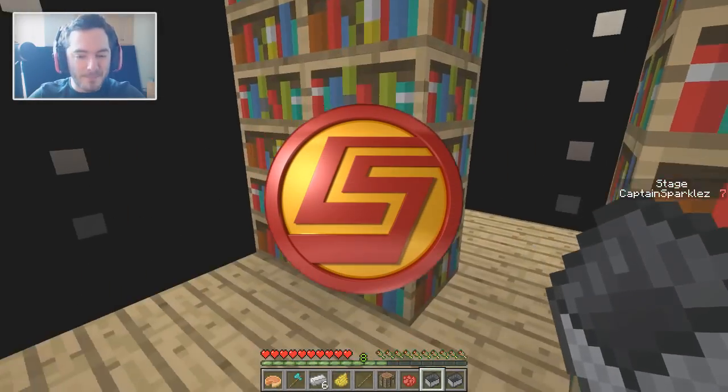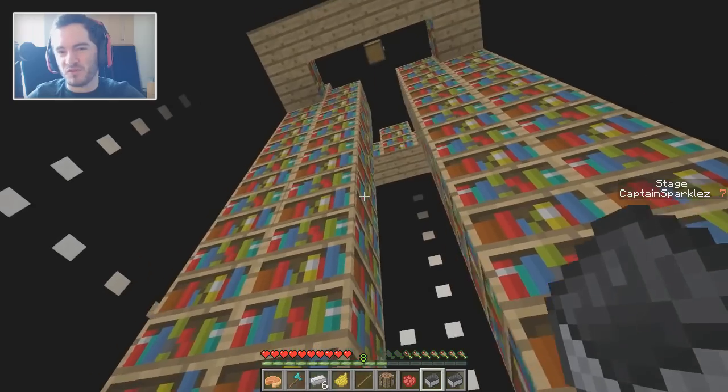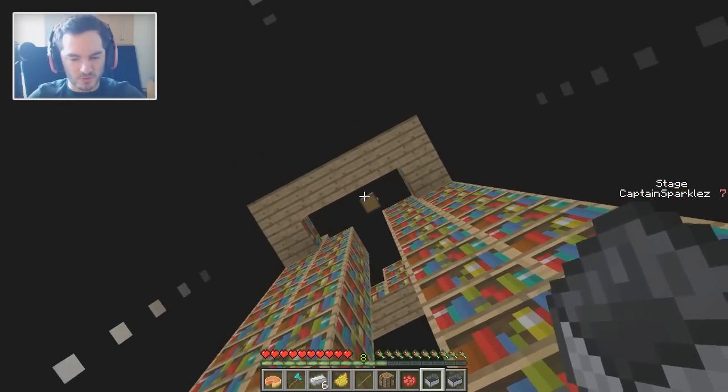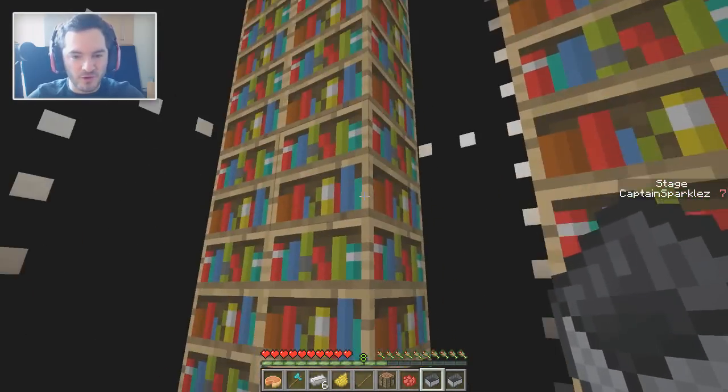Alright, what's going on dudes, and welcome back to Up, a Minecraft map about ascending the highest levels of human potential. That was a little bit more dramatic than it actually is. We just want to reach the chest at the top, and when we last left off, we were on this bookshelf stage, and now we're going to try to beat it.